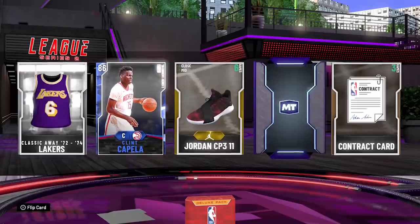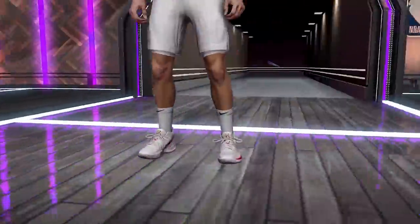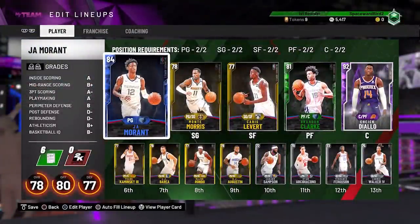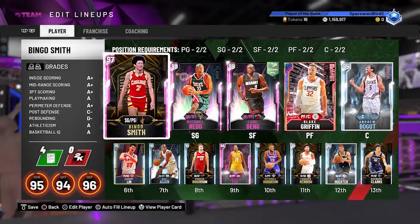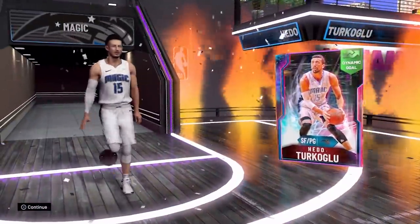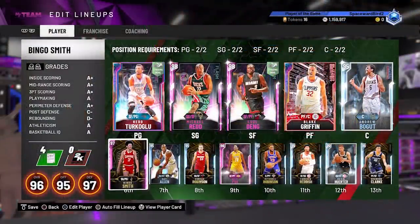Pack odds are what they are and 2K has them posted - that's what we're out to test. On our PS4 account, any MT we're making from sniping, flipping cards, or just playing the game, we're gonna throw that MT at packs. Two weeks ago we started and here's where we're at: we pulled that second galaxy opal - galaxy opal Hito from the new Flash 6 packs released just yesterday.